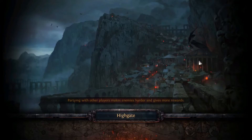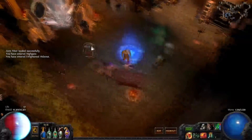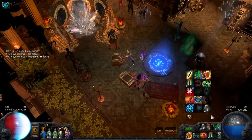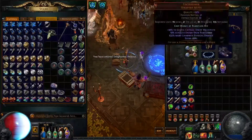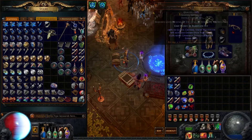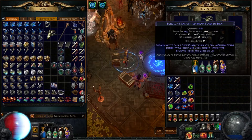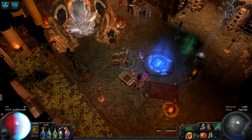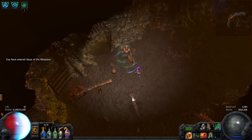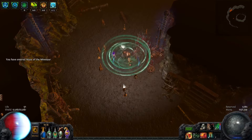So I'll swap to another Blade Vortex build. I saw the patch 2.5 changes — the flask generation is a bit of a nerf. But if you don't really care about flasks on crit, I mean, I still use them. The biggest change was that only one flask is allowed to be charged per instance of crit, and that can only happen five times a second. It's a bit rough. But coincidentally, Blade Vortex can only crit five times a second as well.